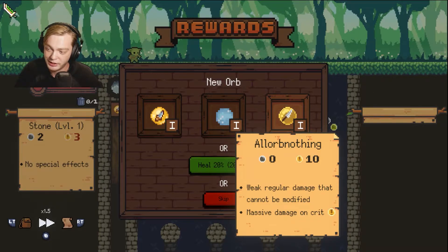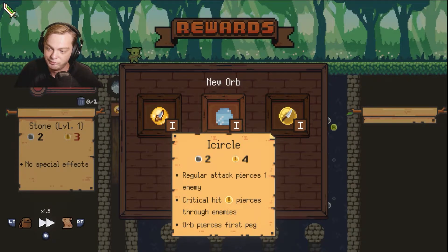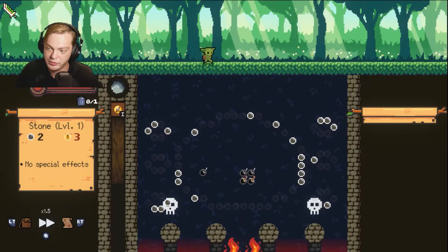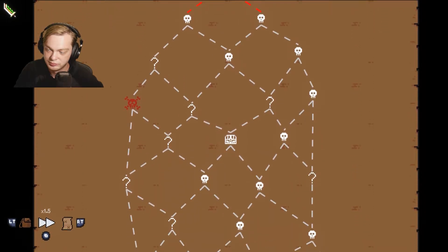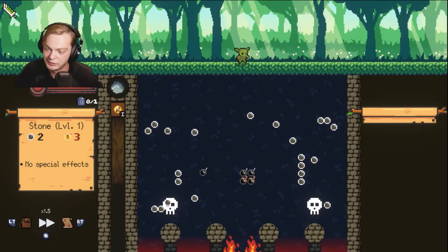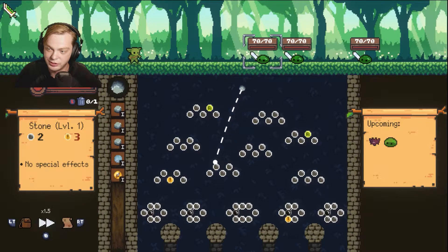Weak regular damage that can't be modified, massive damage on crit. Orbs pierce first peg. All right, we'll go with Icicle and try to go for the chest, because it's an easy relic and I don't have to fight a mini-boss for it.